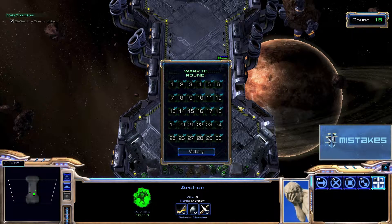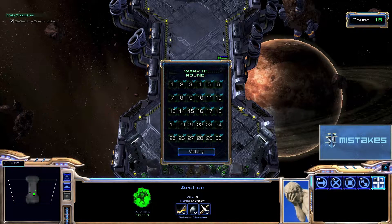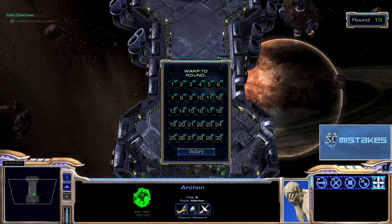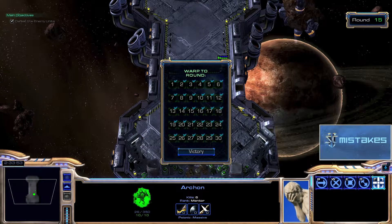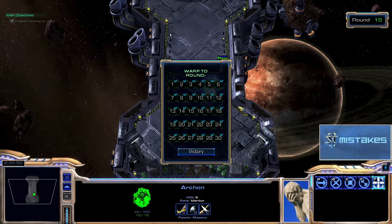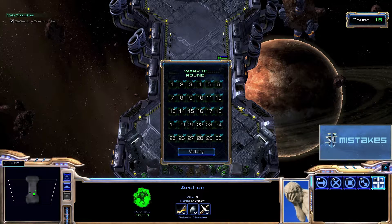Again, highlight your two High Templars. You're going to feed back only two of the sentries — feed back one and it'll kill it, feed back the other, and then immediately warp into an Archon. As soon as your Archon is up and mobile, knock out one, two, or three force fields if you can, and then just attack-move to victory. Hope you enjoyed the how-to for round 15. Please watch the other videos and check out sc2mistakes.com. See you later.